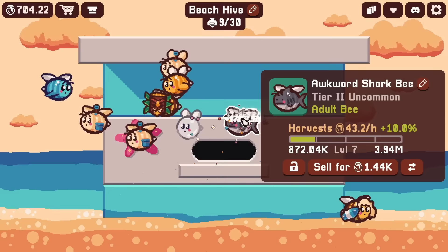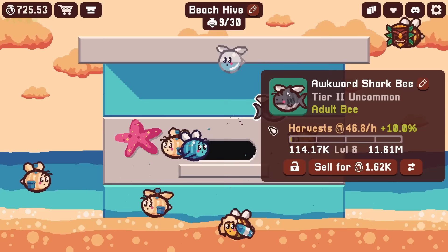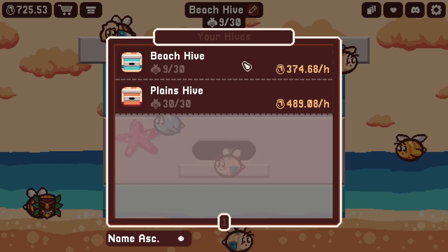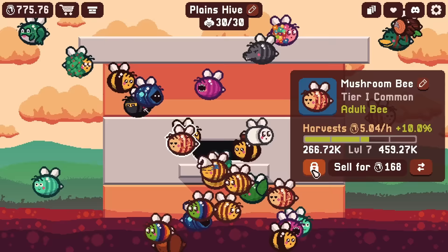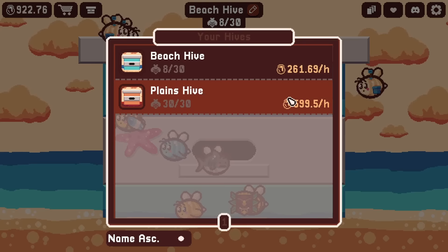It also takes almost 4 million XP to level him up at level 7 - that is ridiculous. At least we can get there in good time though. It doesn't really offer a whole lot in terms of upgrading the harvesting rate, but there's also this button here - does that transfer him to a different hive? It does! Interesting. So if we were to sell one of the mushroom bees because they're super weak, we can sell you instead. And then back at the beach hive, we can take the bubble bee who earns the most and transfer him over to the plains hive, which adds to that production rate while also taking away from this one.